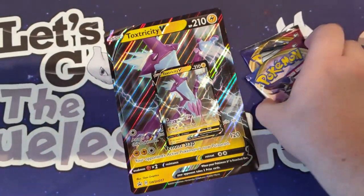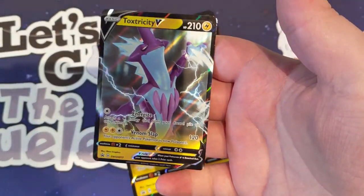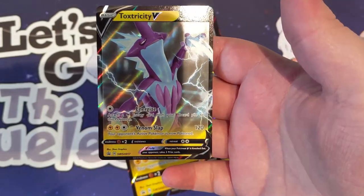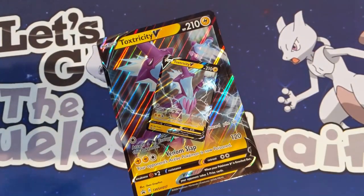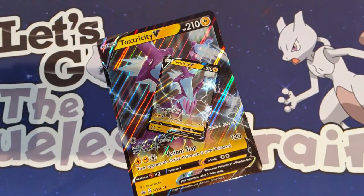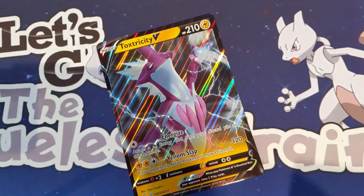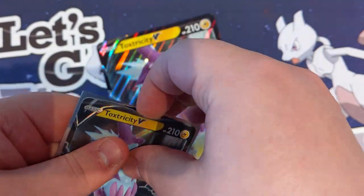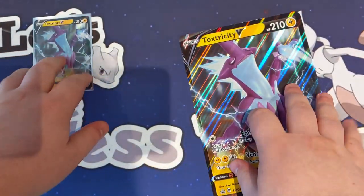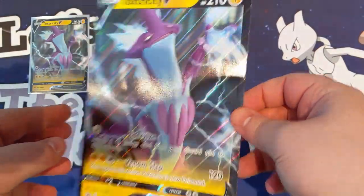We also get the promo card, which is Toxtricity V — I will sleeve that up. Got to get the actual sleeves. We'll sleeve that up and then we have the Jumbo size Toxtricity V as well.